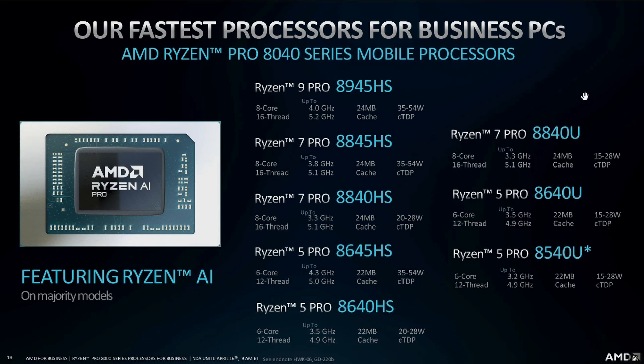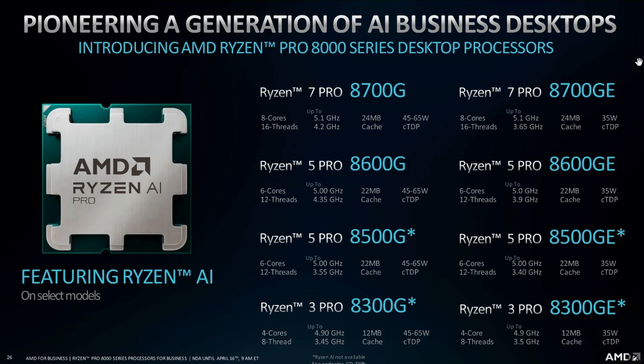There are also three U-series processors: the Ryzen 7 Pro 8840U at 15 to 28 watts with a 3.3 GHz base clock and 24MB cache; the Ryzen 5 Pro 8640U at 15 to 28W with specs aligning with the 8640HS; and the Ryzen 5 Pro 8540U, which is slightly cut down at 3.2 to 4.9 GHz, with similar remaining specs.